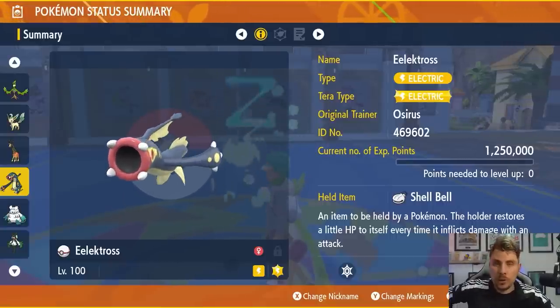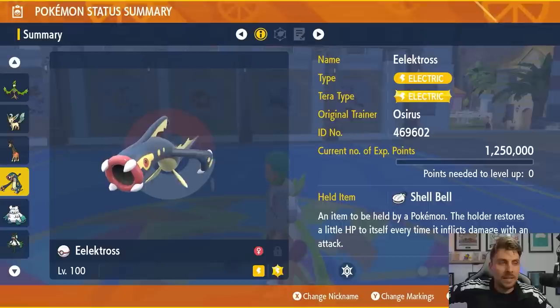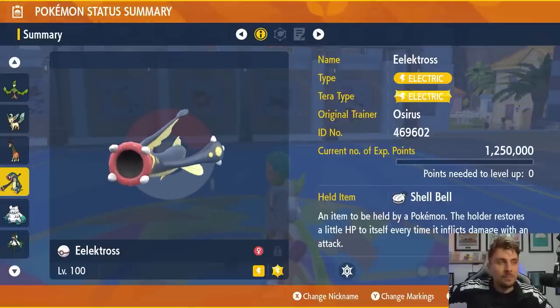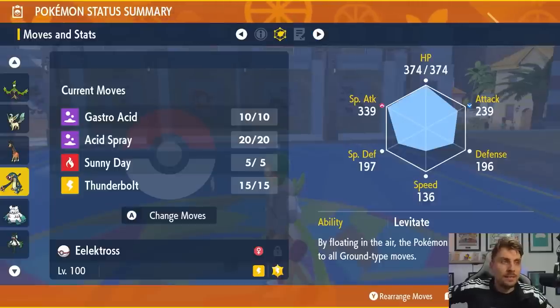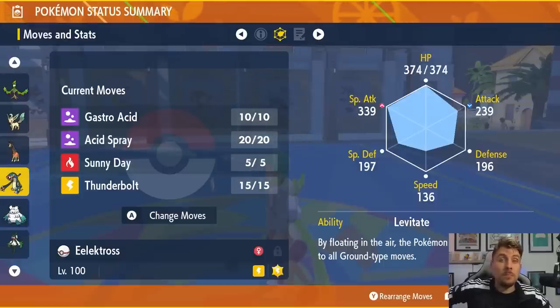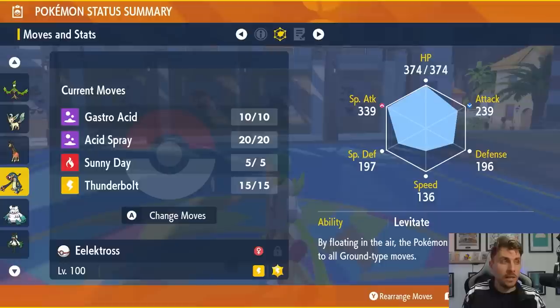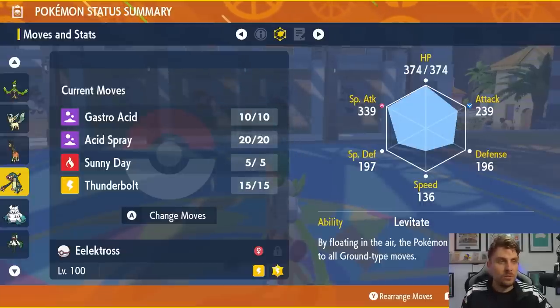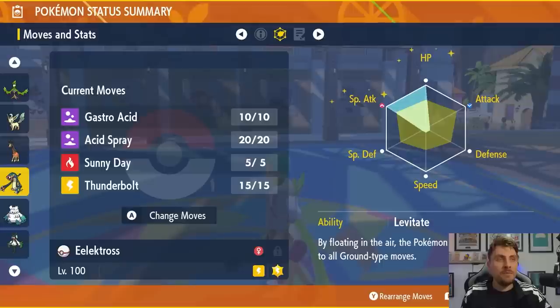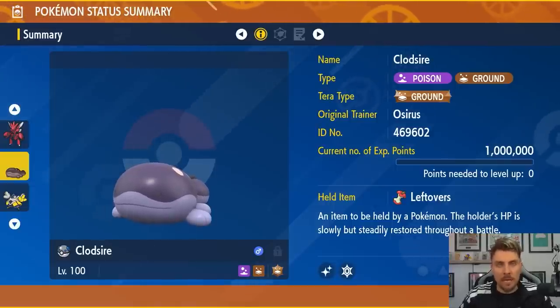You might be wondering why I'm bringing an Electric type when I've been talking about Lightning Rod all video — but Electrode is actually a good option here. It has Electric Tera typing, Shell Bell, and is level 100 hyper trained. The moveset is Gastro Acid, Acid Spray, Sunny Day, and Thunderbolt. Gastro Acid nullifies the opponent's ability for the rest of the battle, removing Lightning Rod entirely so you can hit with super effective Electric attacks. Acid Spray reduces Special Defense by two stages, Sunny Day reduces Water type damage, and Thunderbolt boosted by the Electric Tera typing is the main attack. Levitate is the only ability option. EV spread is Modest nature, 252 HP, 252 Special Attack.